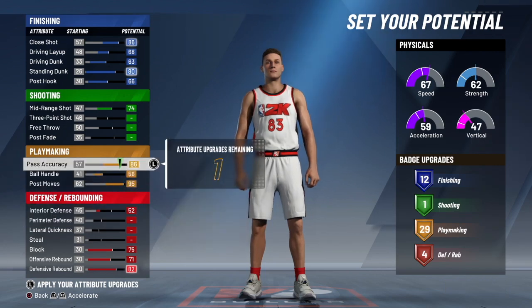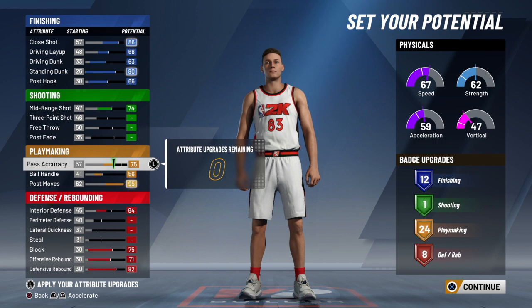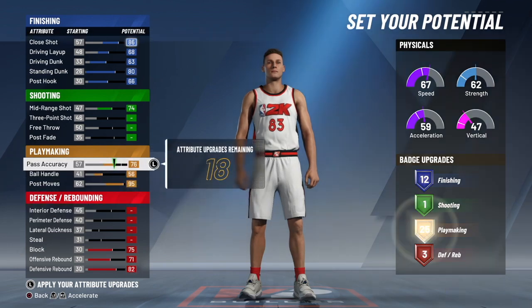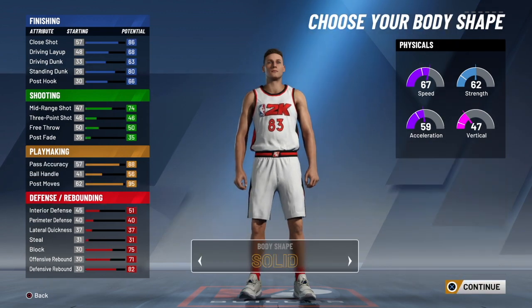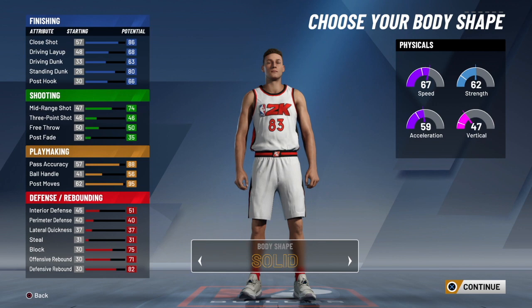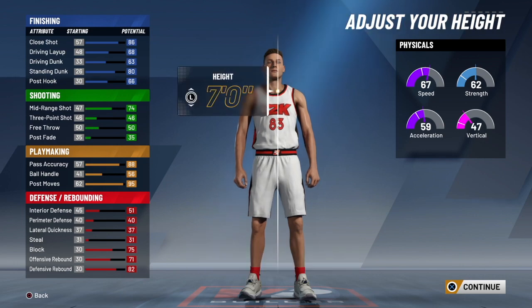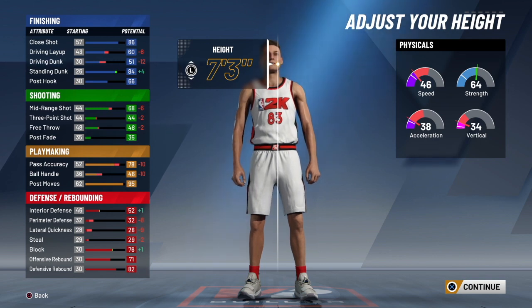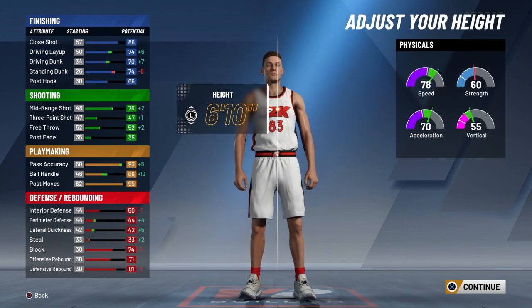As you can see, we get 12 finishing badges. We do have a 74 mid-range with one shooting badge, so you can go with catch and shoot or corner specialist — whatever badge you feel you can use more. You still get 30 playmaking badges, plus about four defense badges. The interior defense isn't the best, so if you want to add rim protector you can, but I went with rebound chaser since I'm grabbing boards and throwing hall of fame dimes.